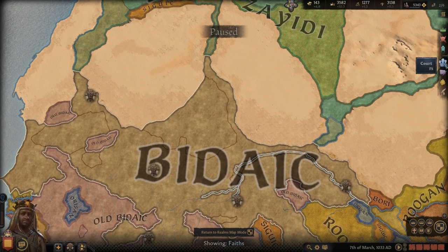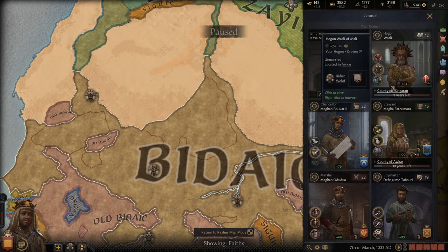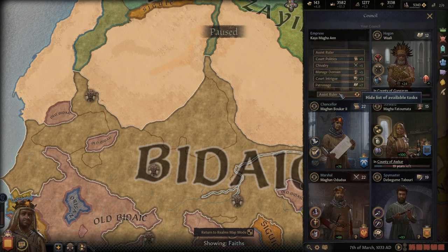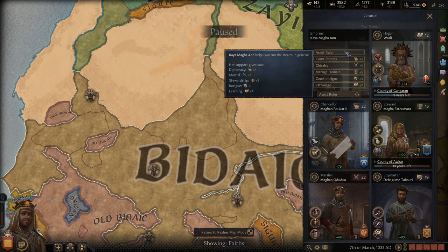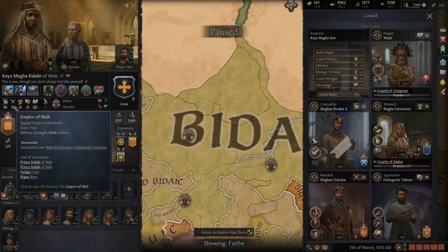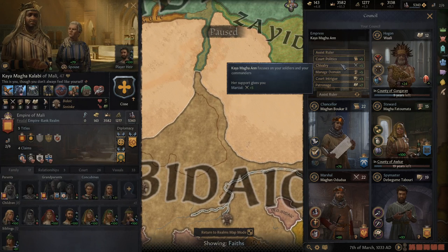In terms of how to use your court and council — your spouse is really awesome. You can set them to general to get a boost to all your stats, which is worth looking at. But if your ruler is weak in one area, focus them there. I had a king with zero marshal skill, but when I had his wife focus on chivalry, I got +7 and that saved my kingdom.